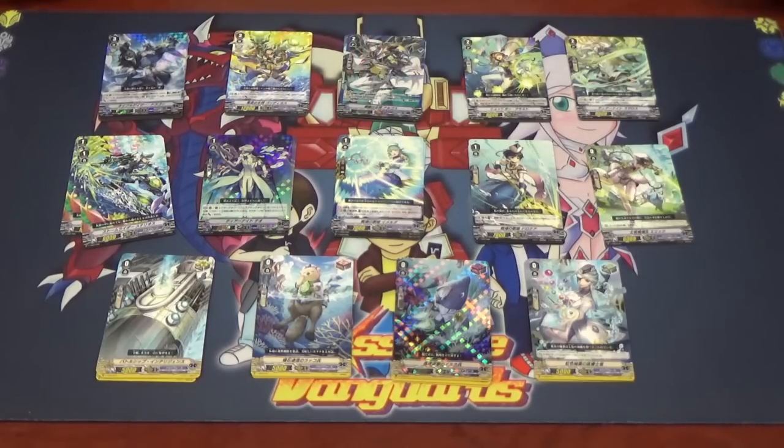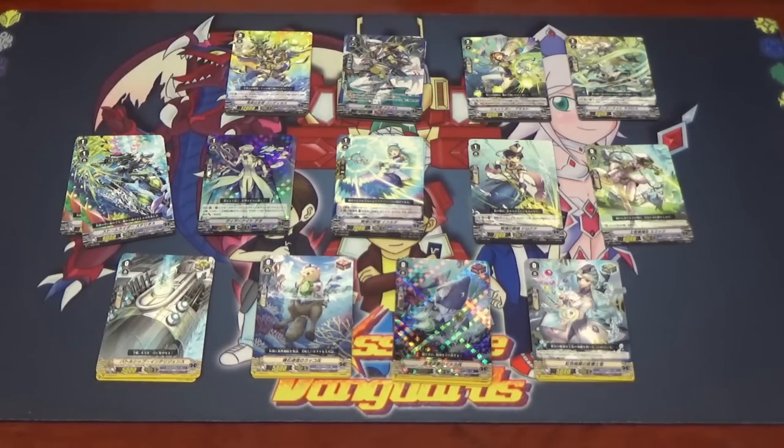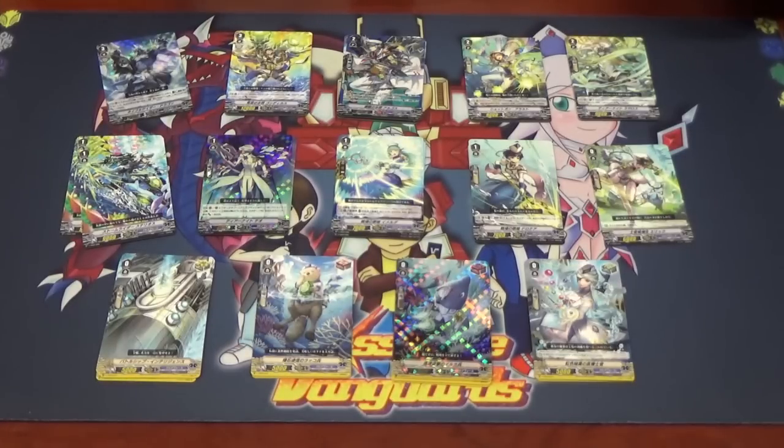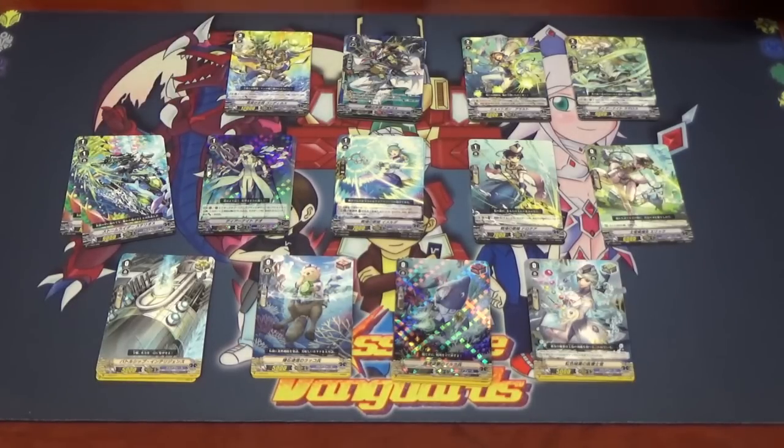Those are the triggers — a standard 4-4-4-4 with front triggers making their appearance in a trial deck. Moving on to the Grade 3 cards, we start with Naval Gazer Dragon. Its skill is: Vanguard circle only — when it attacks, if it is the third battle of this turn or more, you can Counter Blast one, stand one of your rear-guards, and this unit gains plus 10k until end of turn.